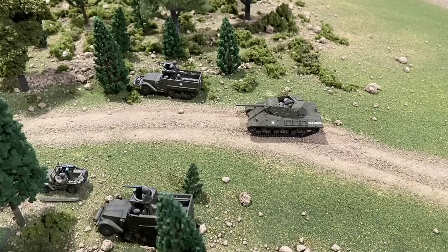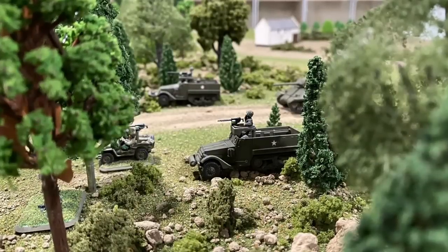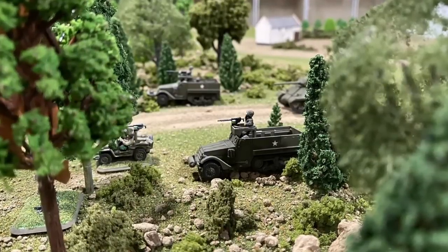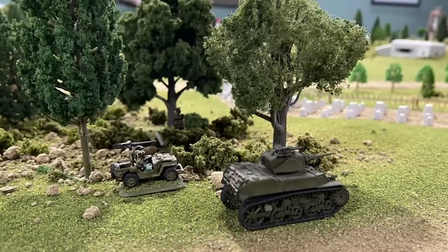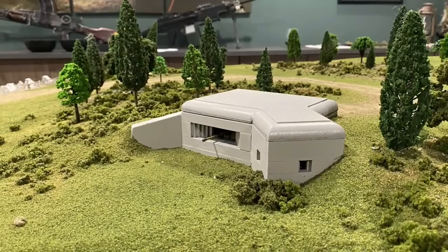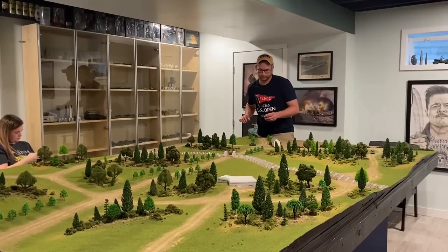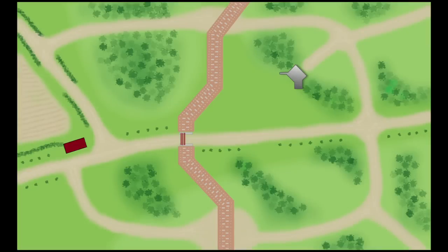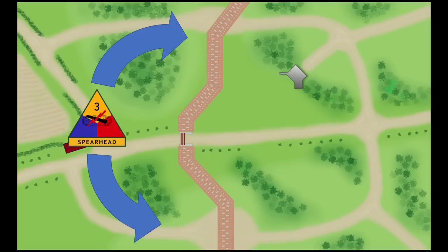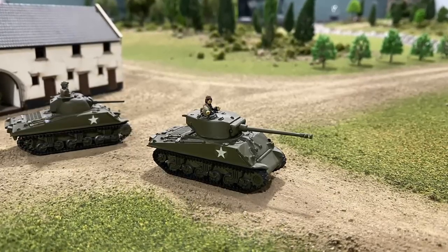The American units begin to move up to the tree line in front of the bunker — the last area of concealment before they commit to an attack. Rick's forward reconnaissance units observe and report on the bunker, assessing that it is armed with an 88mm gun. Armed with this information, Rick decides to abandon the roadblock as the focal point of the assault. Instead, he splits his forces into two and will attempt to flank the bunker and breach the Dragon's Teeth elsewhere. With the plan finalized, Rick begins to move armor forces into position.